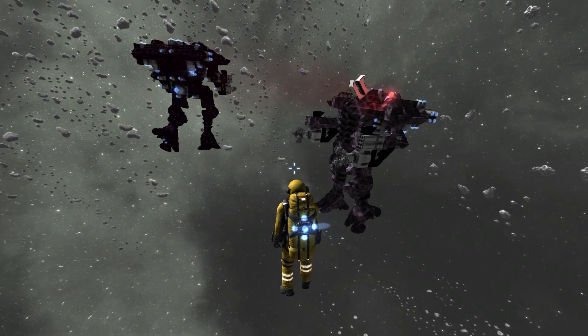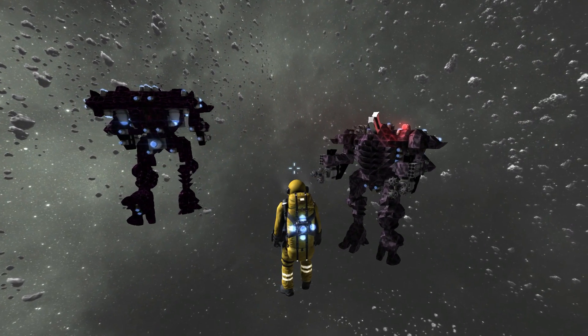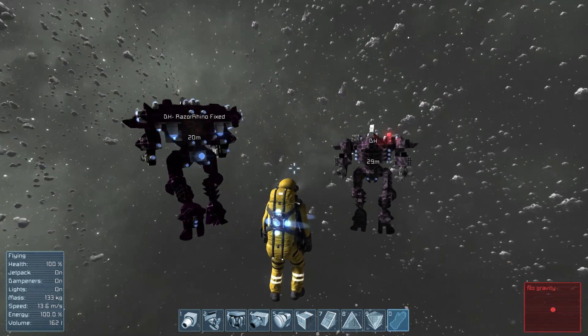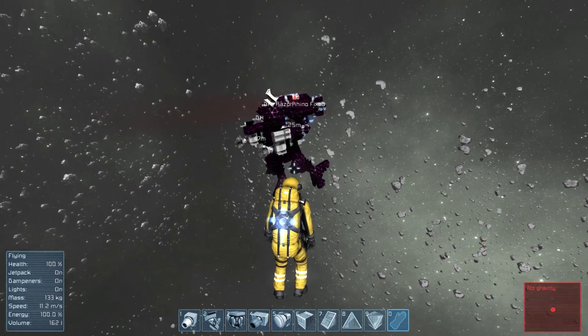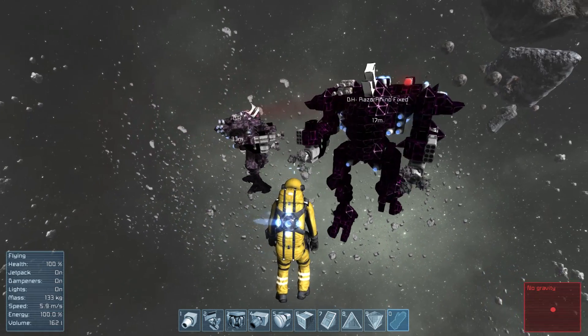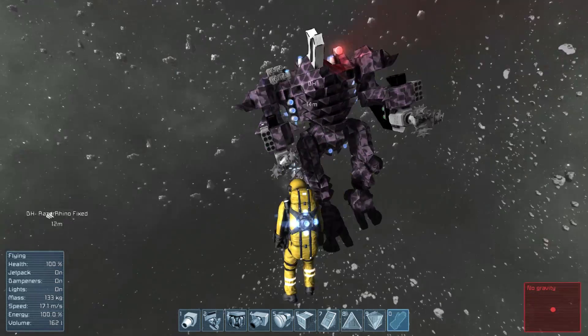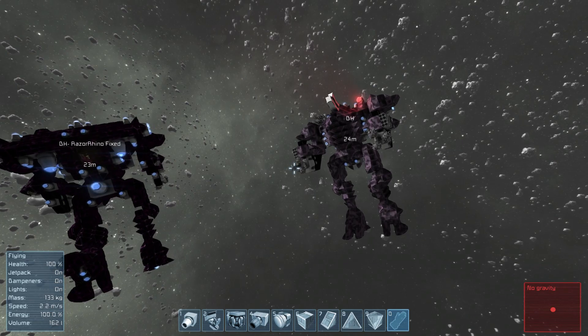They are fully outfitted with drills, rocket launchers, and Gatling guns, and they've got some nice aesthetics to boot. We have Death's Head Razor Rhino — it's a battle suit codenamed Razor Rhino, and there are a few in this line of Death's Head mechs and battle suits. Some cool pink and purple colors here, and since we have two we're gonna be able to destroy one of course. So that's going to be really fun as well.